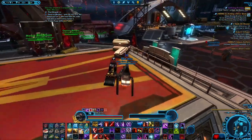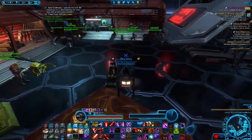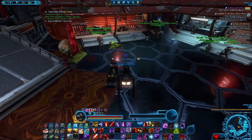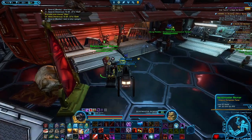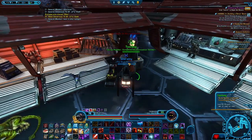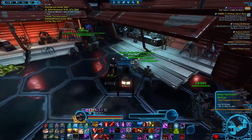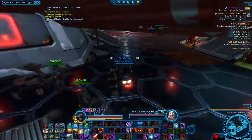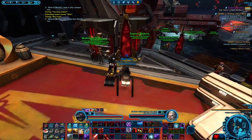If you move over to the other side of the Cartel Bazaar, you'll see the Beast Masters down here — in case you have some companion tokens you can trade in for a companion. There's also character customization and the droid companion vendor, so if you have a droid or beast token you can trade it in there.